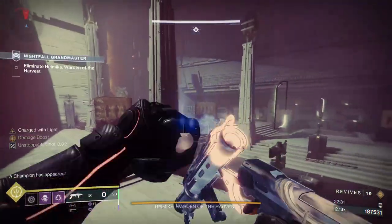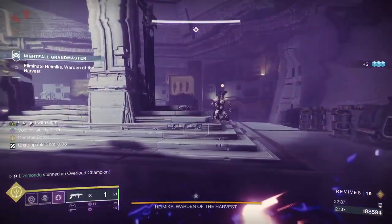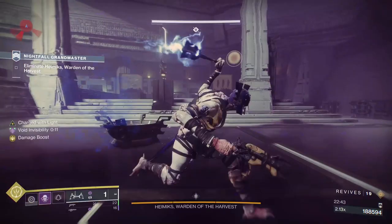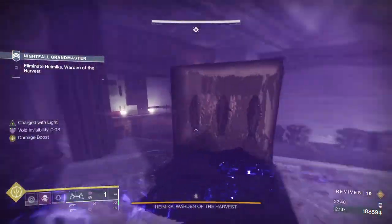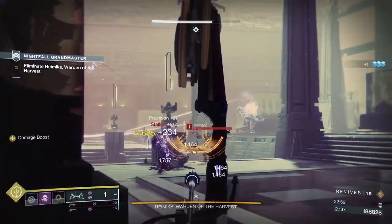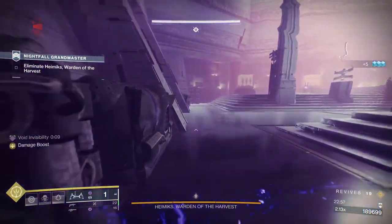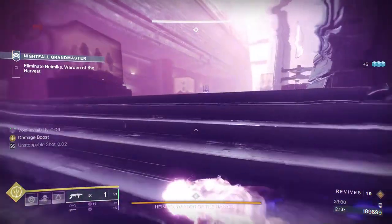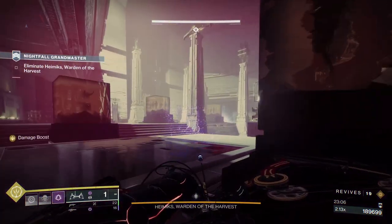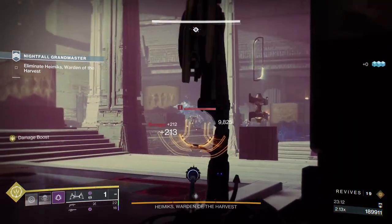I didn't have my grenade launcher full - I've grenaded, I've grenade launcher-ed, then I'm going to move over here. Because of the ability the Graviton Forfeit helm has, I can stay near ads to get extra time for my dodge to come back and get additional smoke if I'm near enemies. I've got my dodge - there's another wave of ads coming - I'm going to try and get a crit and spread the love. Now I'm just dodging.